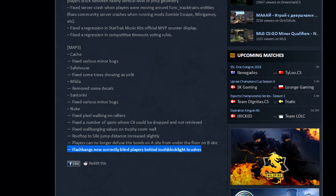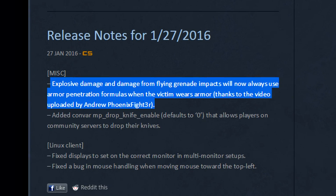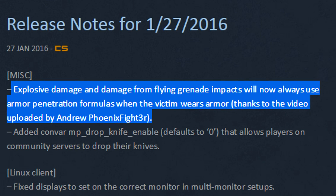The only thing in this update that mentioned grenades was on Nuke with flashbangs. Meanwhile, the update before the Esports Cup — the one that didn't break Molotovs — was actually focused on grenades.